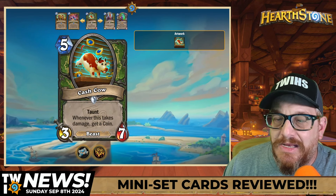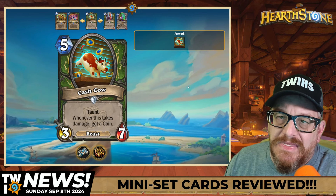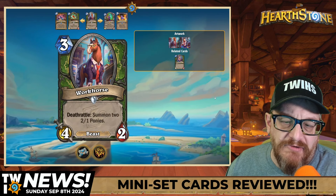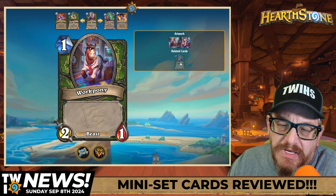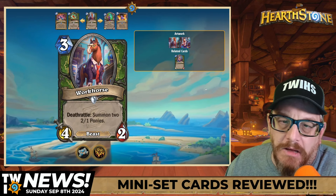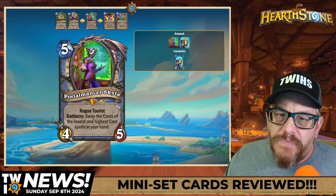Cash Cow: five mana three-seven Beast, Taunt — whenever this takes damage, get a Coin. Cool art, also Priest and Shaman via tourist mechanic. I don't think either of those classes has a problem needing coins or mana, and I don't see how it fits Hunter. Three mana four-two Beast Workhorse: Deathrattle summon two two-one Ponies. I think this will see play — do I think Hunter needs it? No. And I don't see Priest or Shaman using it either.